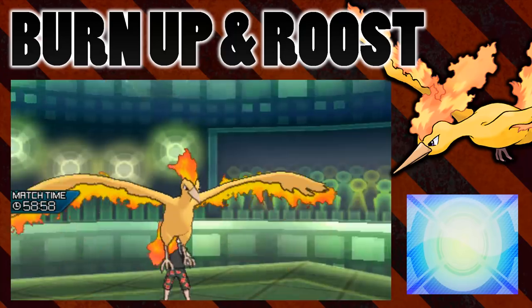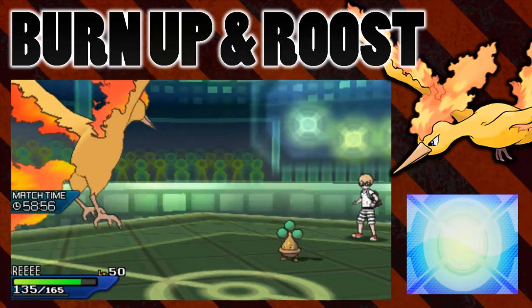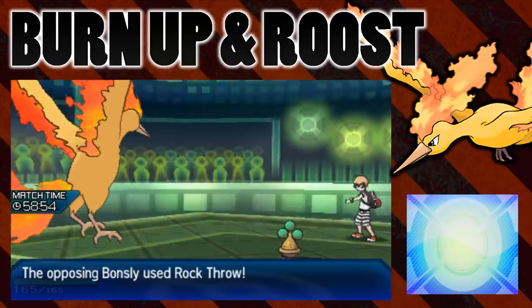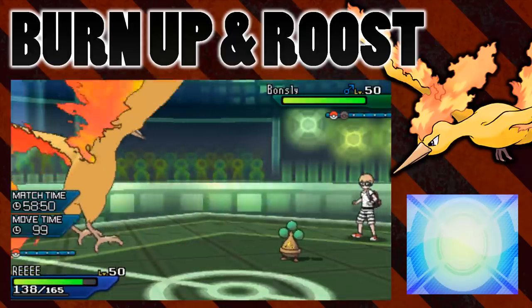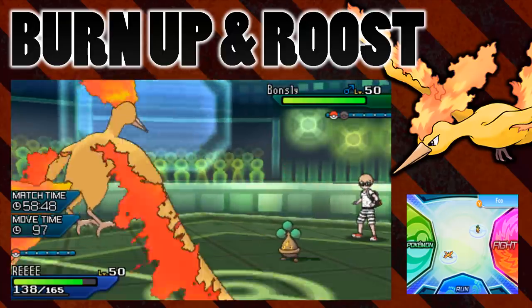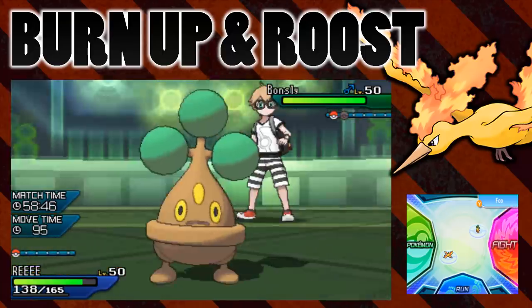So we're going for that Roost there and then let's see Rock Throw - please hit because that would suck. It does hit and it doesn't... yeah, it's neutral damage. That's what we thought would happen.